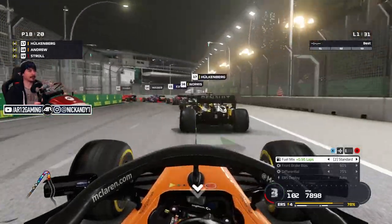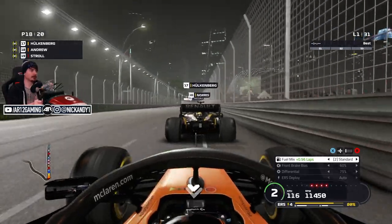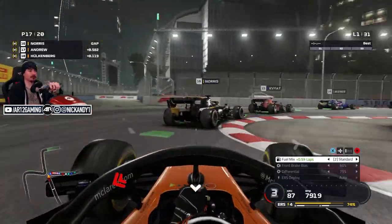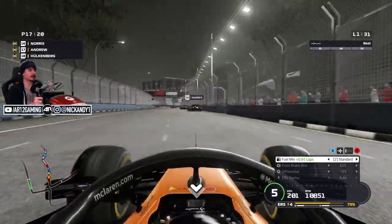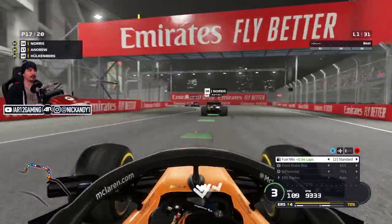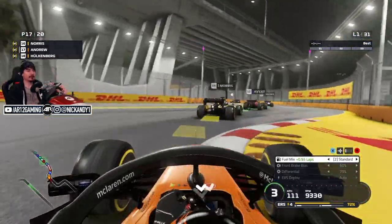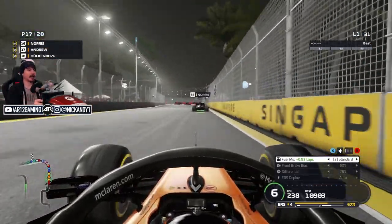I realized something really not great for our current situation. Because we qualified in the wet, the front guys get to choose whatever tires they start on. They would usually have to start on the soft compound tires and do a two-stop strategy. But because of the rain, they don't - they're all going to be starting on the mediums. Everybody is going to be doing a one pit stop strategy today. I was hoping we'd get people with a better strategy, but no - everybody is running the exact same one.